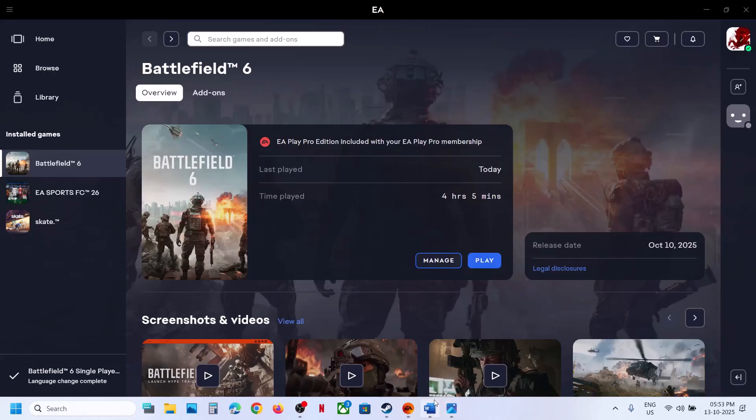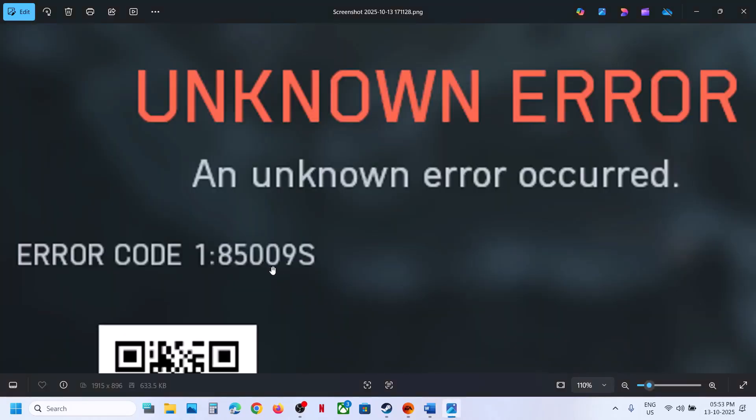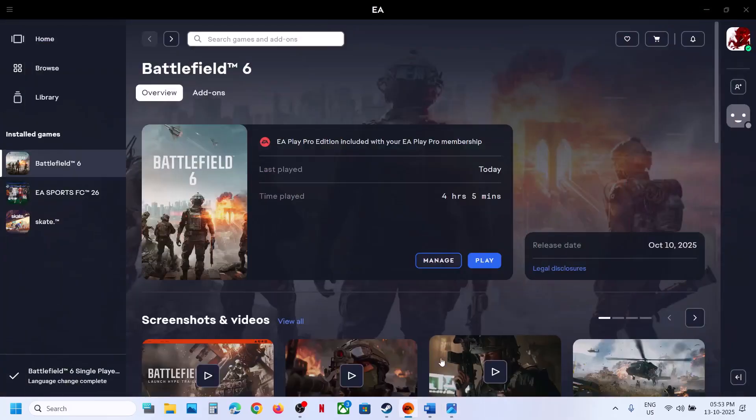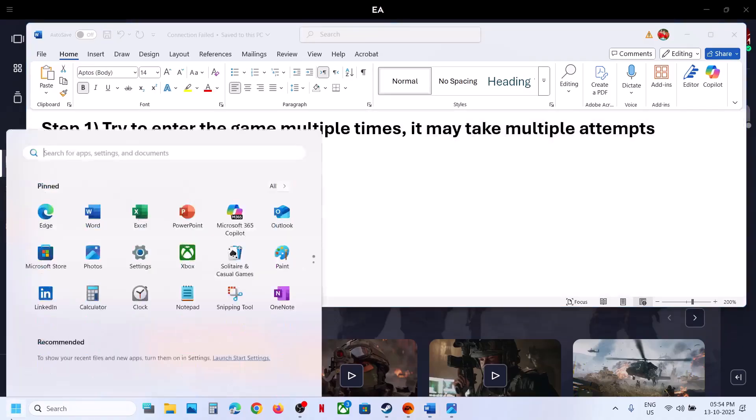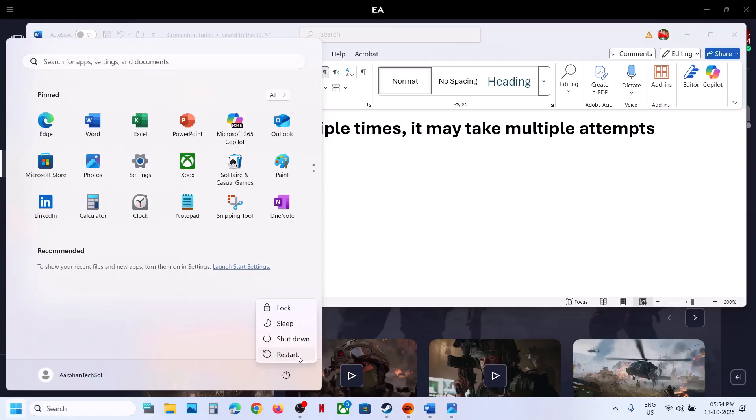Hello guys, welcome to my channel. Today in this video I'm going to show you how to fix error code 185009, also known as unknown error. If you are receiving this error, please follow the steps shown in this video. The first step is to try to enter the game multiple times — it may take multiple attempts. If that does not work, restart your computer once and then check.